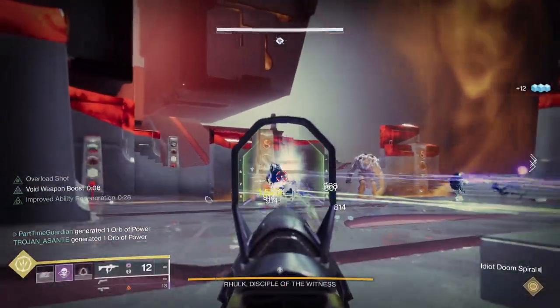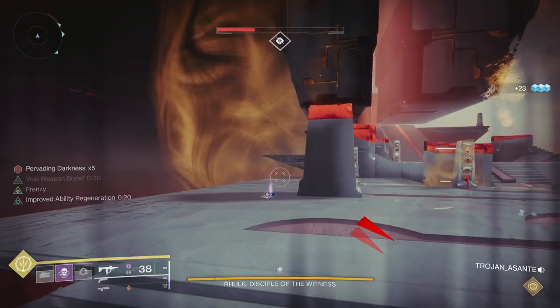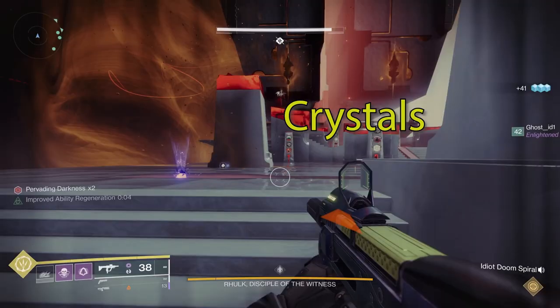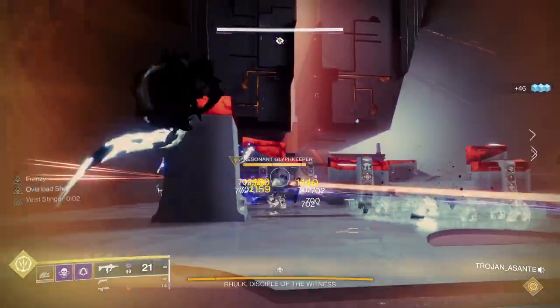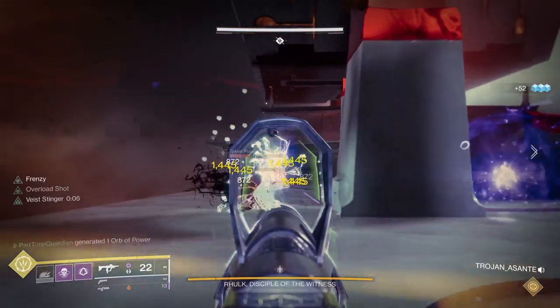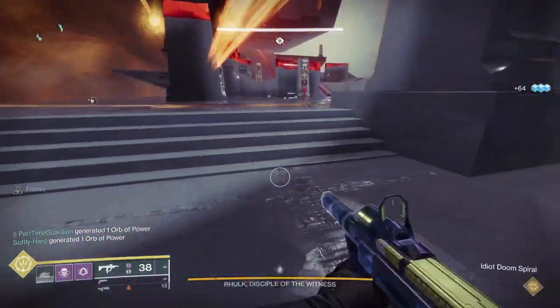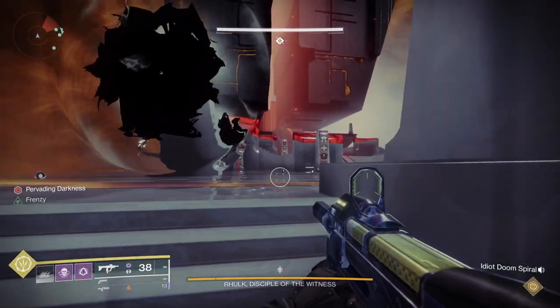Leeching force allows you to stand in front of one of the lasers to get emanating force, which lets you interact with the different totems in the encounter. To spread leeching force, the person who has it stands on the center plate — two crystals appear on the right and left, others shoot them, and the leeching force transfers from the first person to the other two. If you're not one of those people, avoid the laser because it gives you pervading darkness, which can kill you if hit multiple times. There's plenty of cover in the encounter, so use it.